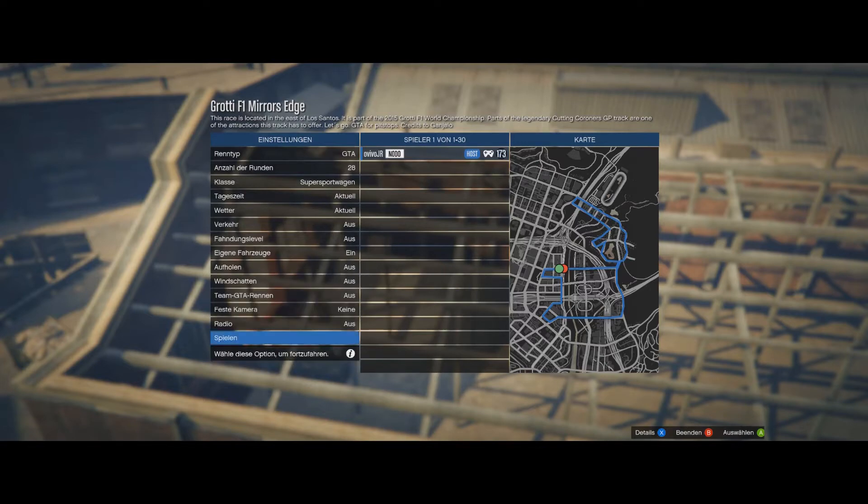On the right side you can see the layout of the track. For me it looks a bit like an elephant, but you can decide for yourself what you interpret in this layout. I think it looks like an elephant, but I still call it Mirrors Edge.